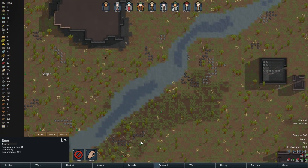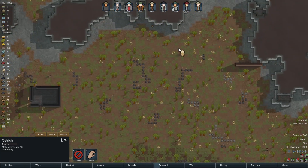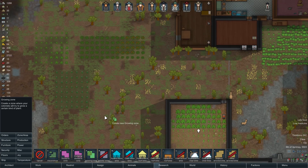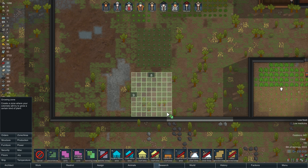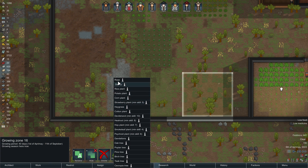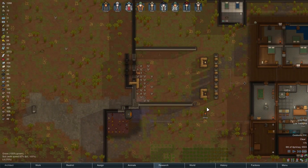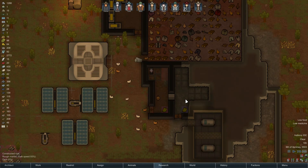Need some muffalo, something big. Let's take the mega sloth out. Oh, there's some muffalo! That is rich soil. Put two... corn here. Worst comes to worst we can start eating our animals, but I don't really want to do that. Look at all the chickens — so many chickens.